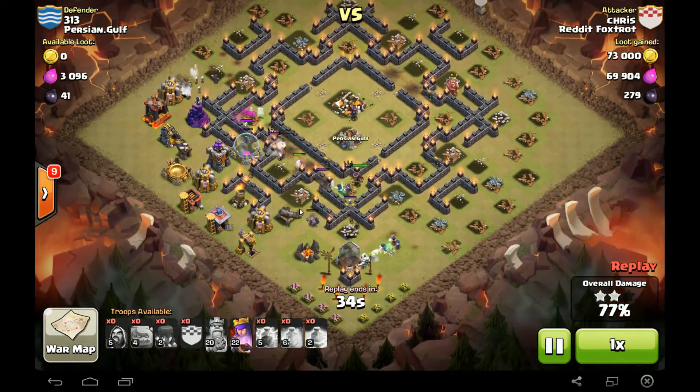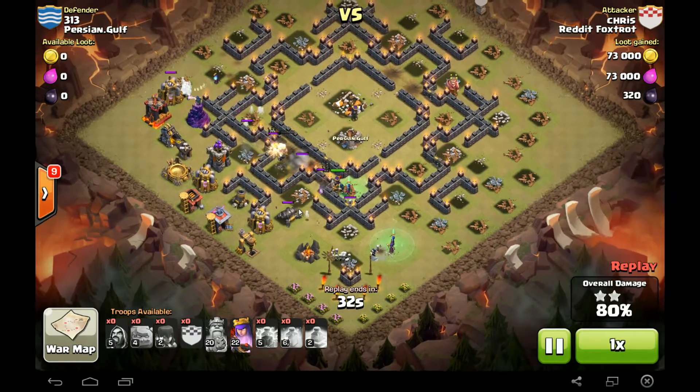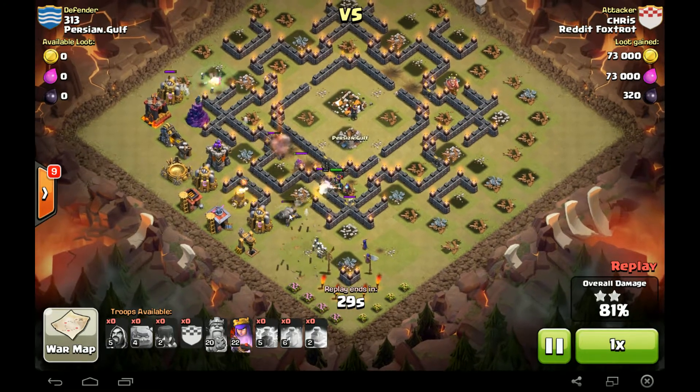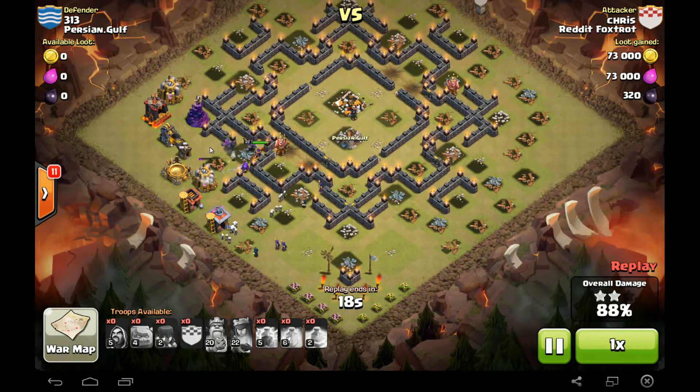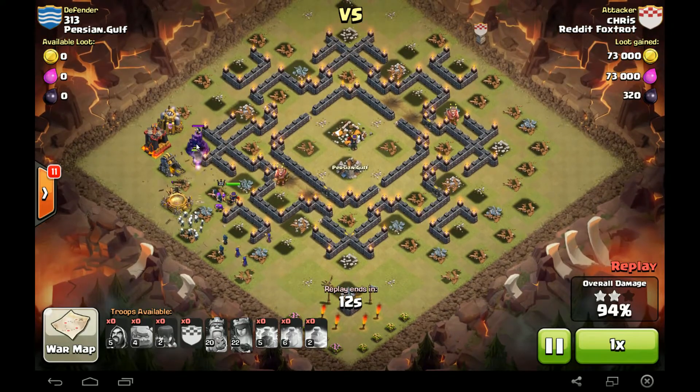We got four defensive buildings left. Cannon's going to come down right now — three left. Man, that Queen — she's MVP. There goes that Mortar. Activated the ability. There goes the Archer Tower. Just got a few more buildings left. Golemites drawing fire. Queen just needs to look that way. And that's it — three stars in the bag.